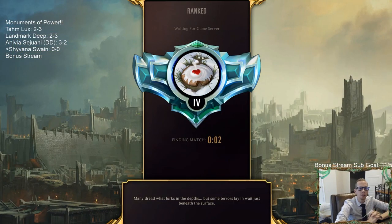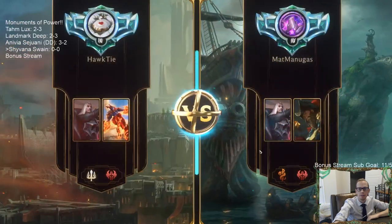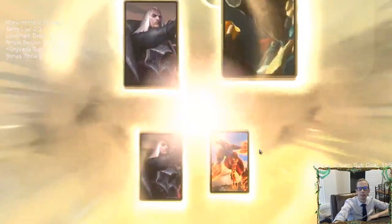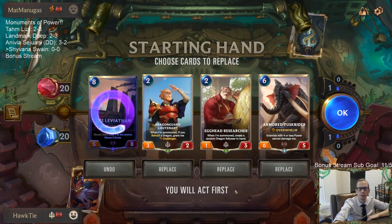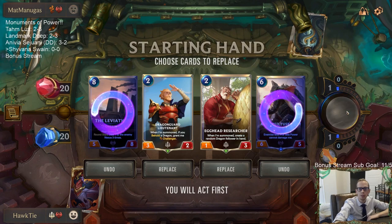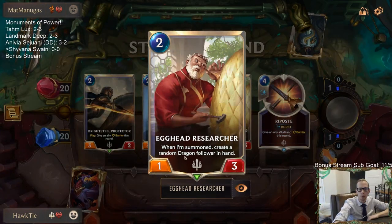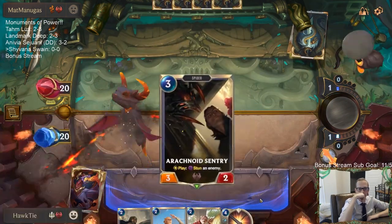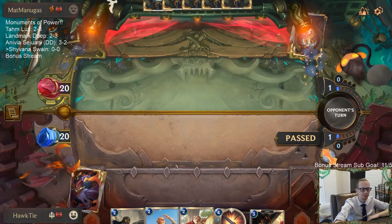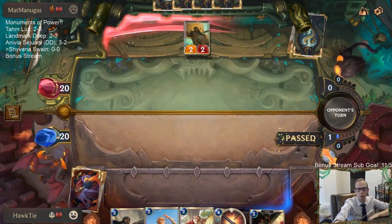That's our Shyvana Swain deck — this should be pretty sweet. We're going to play five games in ranked with our Noxus Demacia deck. We're facing Swain and Gangplank — you usually see Twisted Fate with both of these champions, but not really these two together. We'll keep our two-drops and mulligan the expensive cards. We want to lead with the Egghead Researcher, which summons a random dragon and turns on our Dragon Guard Lieutenant. We're heading to our Noxus Arena.